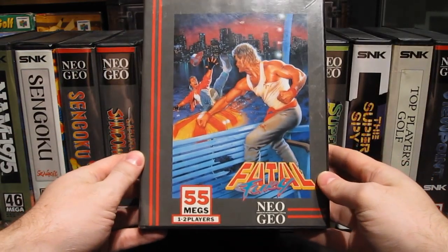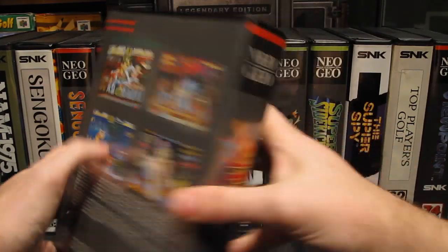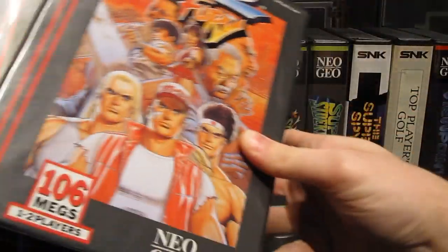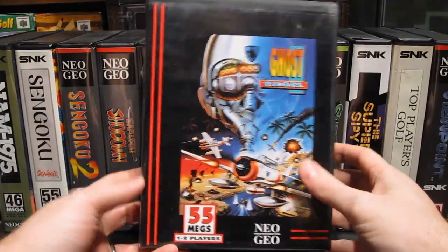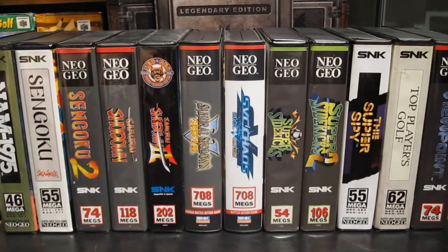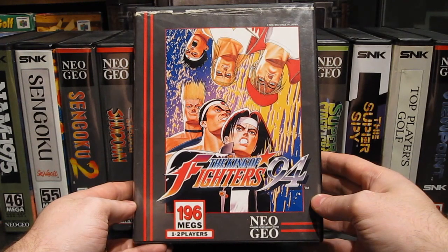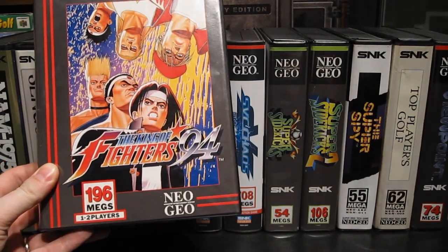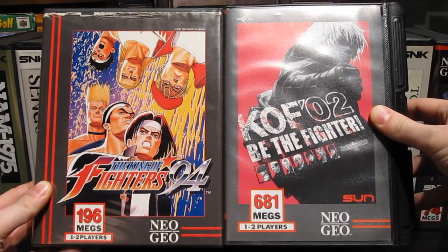Speaking of fighting games — basically the first and foremost that SNK put out — the Fatal Fury classic series. Also got here Fatal Fury 2 for the AES. Lots more games in that series to collect. Ghost Pilots — another vertically scrolling shooter. And then we get to the King of Fighters series. I got eight out of the ten total that were released on the Neo Geo on the MVS, and I only got two here for the AES.